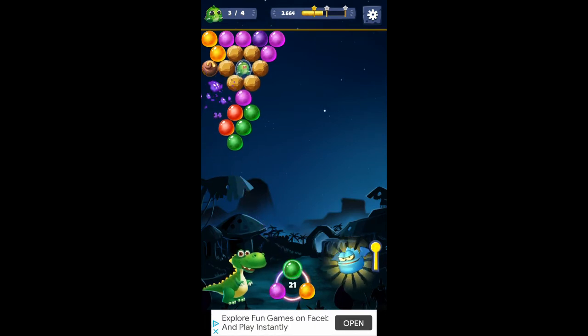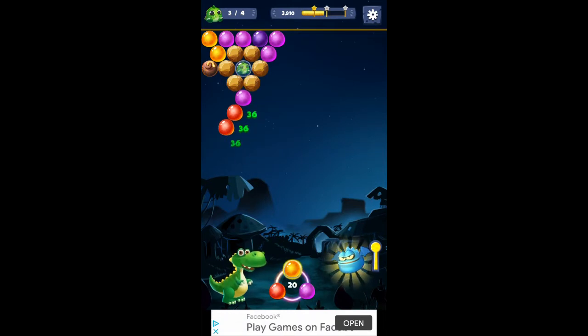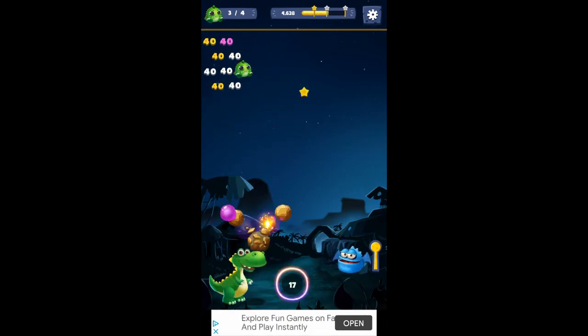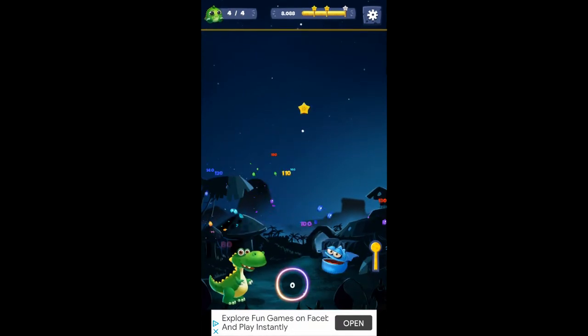Just have to work our way up to him. There's a bomb up there if I can get to it — can't just yet. Get the reds out of the way. I think I can. Now I can get it. Got them. All right, the bomb helped us, didn't it? Let's go.